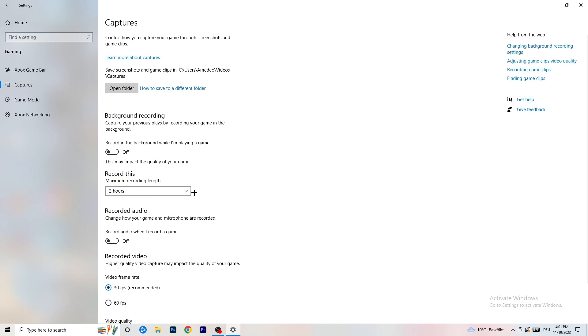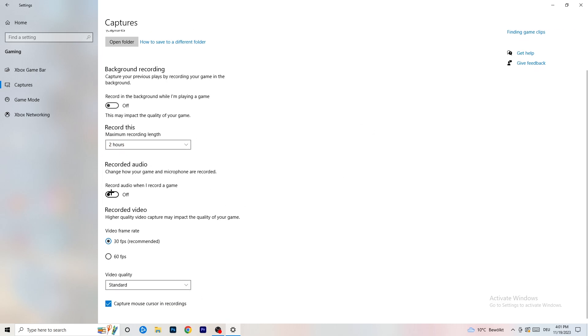Next, go to Captures on the left-hand side. Find 'Record in the background while I'm playing a game' and turn it off. If you want to record something, use OBS — Open Broadcaster Studio — which is made for recording games. You don't want Windows recording in the background. Also turn off audio recording in the background.